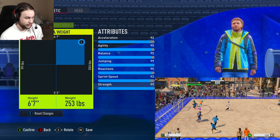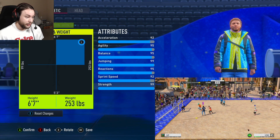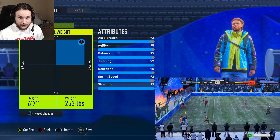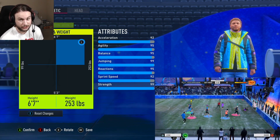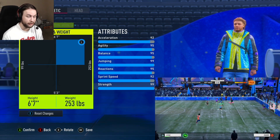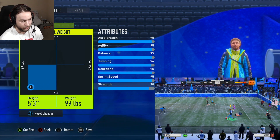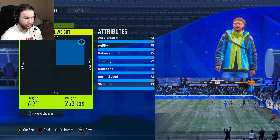The only negatives are you lose some acceleration and sprint speed — but only three acceleration and three sprint speed compared to being 5'3" 99 pounds. And you're absolutely massive at 6'7" 253 pounds. You win every ball in the air, you body people out of the way, you bully them, run them over, make some crazy tackles. As a defender build, it's really fun because you have the 95 agility and 95 balance and you feel really silky and smooth on the ball.